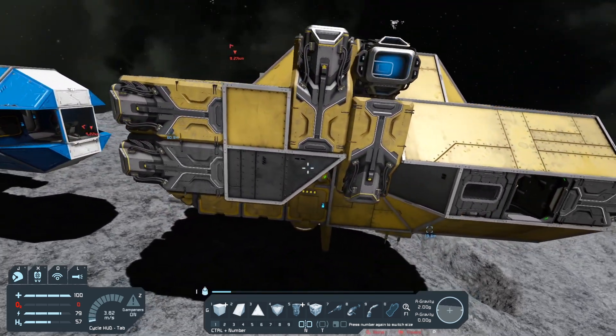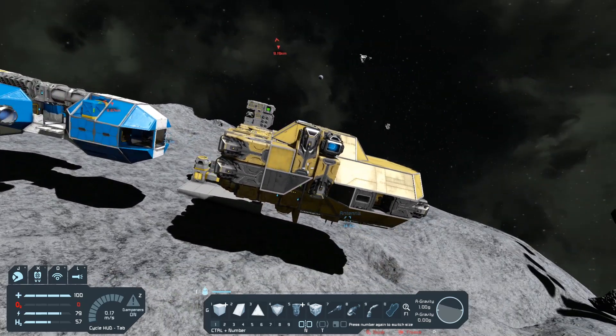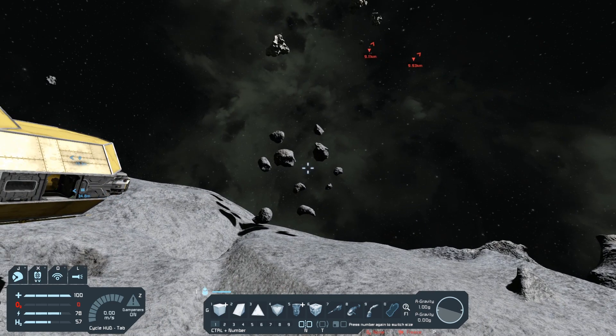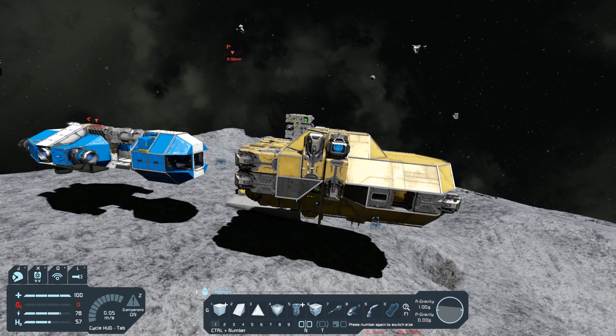So this is one of the options that you have when you're trying to build yourself a respawn ship to replace the space pod. You can go ahead and dock up your miner or your construction ship, take them with you to go get those resources, and let them process as you're gathering the resources. Next thing we need to talk about is power, and the reason we're talking about power is because power is one of the most important things you have in the game. Without power you can't do anything — you can't survive, you can't build, you can't respawn.